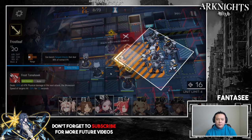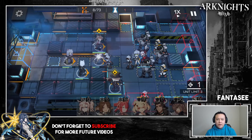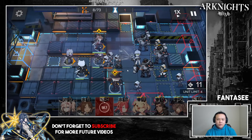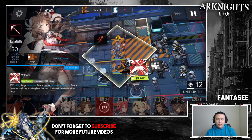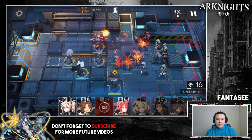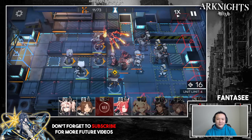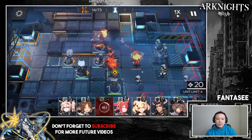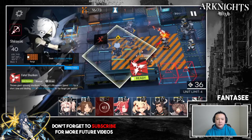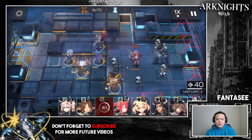I'm using Frostleaf over Gravel because I'll need Frostleaf at the very end of the stage, so she'll be ready again when I need her. If your units are stronger, using Gravel would save trouble since Gravel only costs five, and she can fix a lot of mistakes. You can see that now Mephisto is in range of Aya's Volcano because we pushed him forward. Once the big guy dies I'll pop Haze's skill, and once Mephisto is alone I want Haze to do as much damage to him as possible.